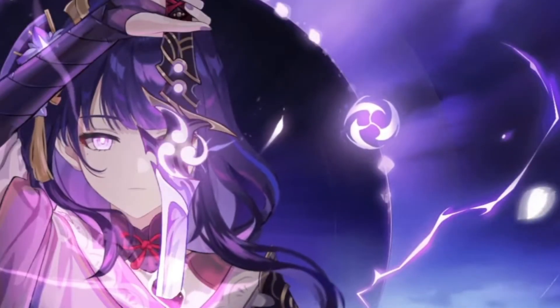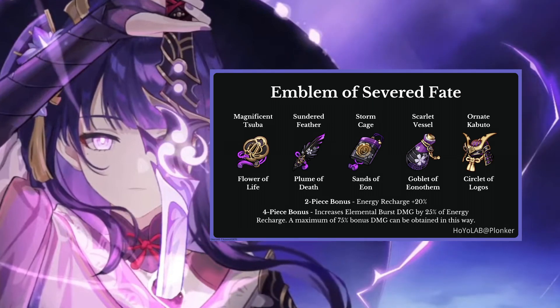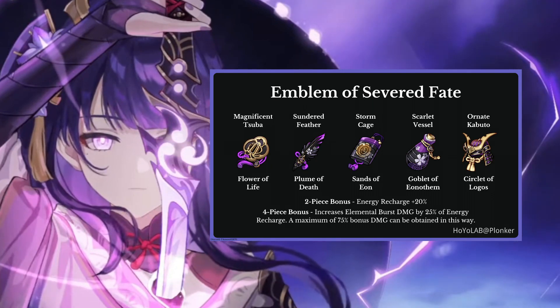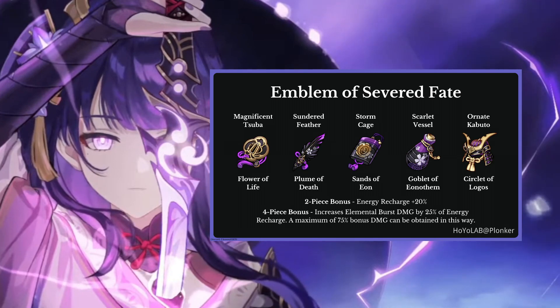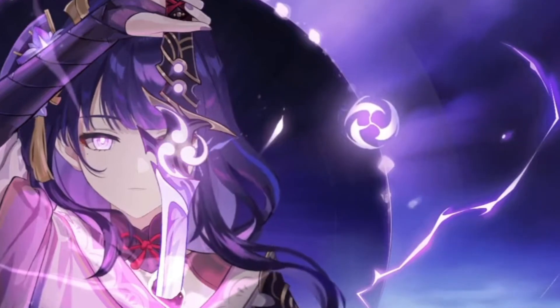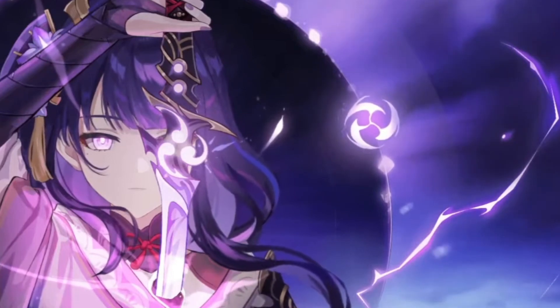First things first, the Artifact Set. The artifact set you're going to want on Raiden Shogun is of course Emblem of Severed Fate. That's the domain out in Inazuma. It gives a 2-piece bonus of energy recharge +20%, and the 4-piece bonus increases elemental burst damage by 25% of energy recharge, with a maximum of 75% bonus damage. Huge set. You can have one off-piece, but you definitely want the 4-piece for this one.